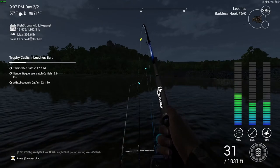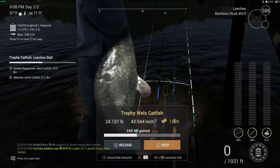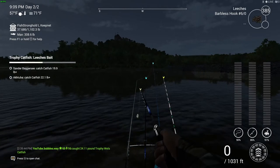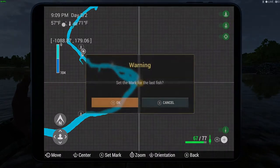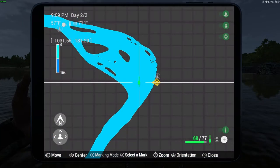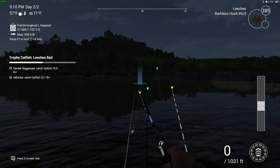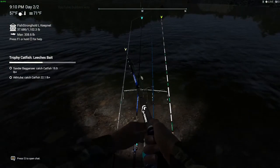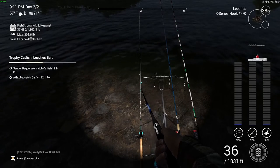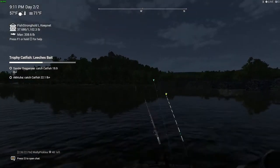The first one we needed — a Trophy Wels, 24 pounds. That's fine; it doesn't matter if it's not bigger, as long as it's big enough to complete the mission. I'm going to set a marker there on my tablet so you guys can see, and I'll change it to daytime as well. I'll also cast to exactly where it was so you can see where I'm casting. The distance I cast for this was between 110 to about 120 feet — not more than that.